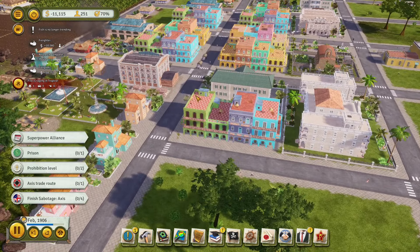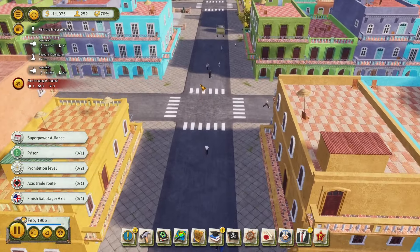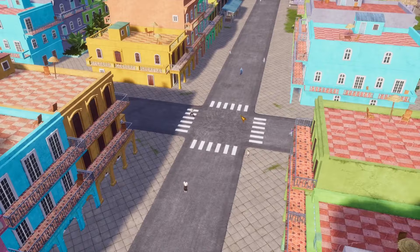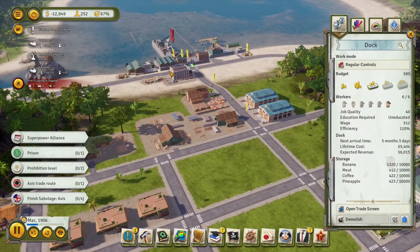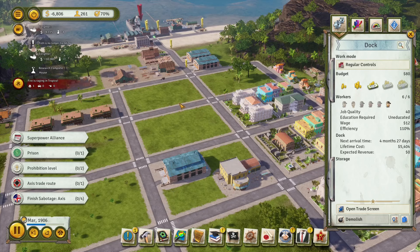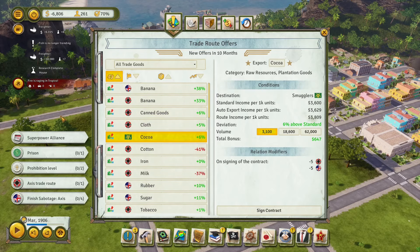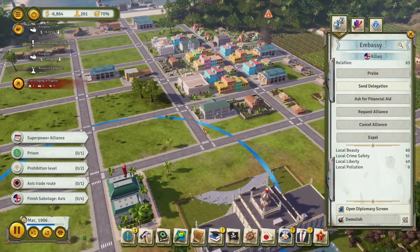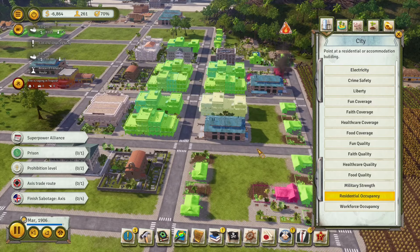Lots of people just walking around in the street. Here we have a corner that is nothing but apartment complexes. We need to get down some more public service buildings soon. Still getting people to move onto the island - very good. This fire is never going to get put out, so we might as well just demolish it now.